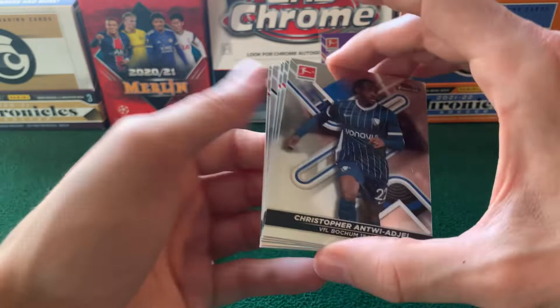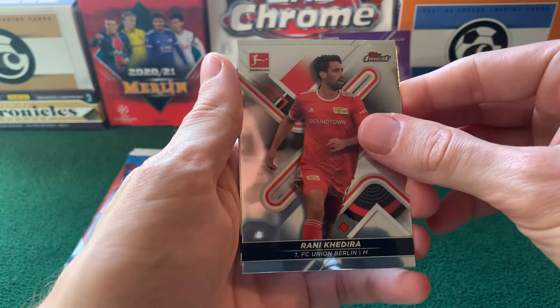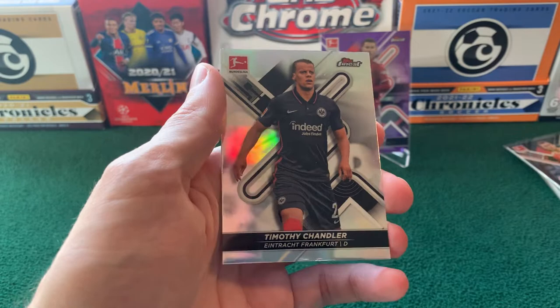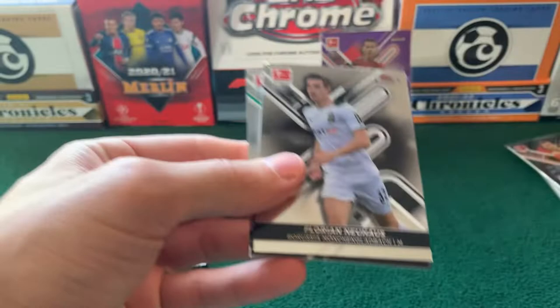Alright, so we have Antwi-Adjei. Jamal Musiala. A Rani Khedira for Union. Timothy Chandler refractor. Kaligiuri base. That was kind of a weird pack — we didn't get any parallels in there, just the Timothy Chandler refractor.